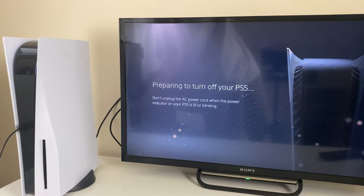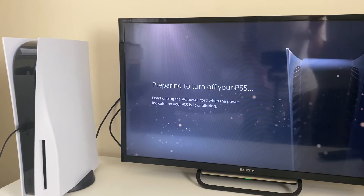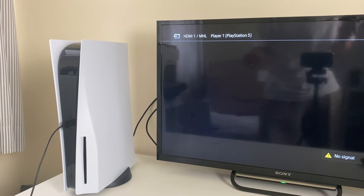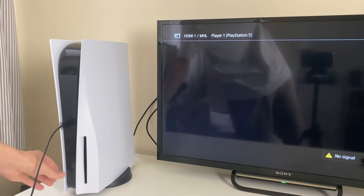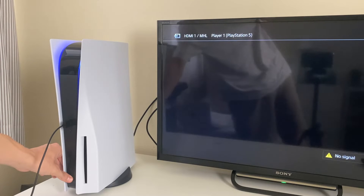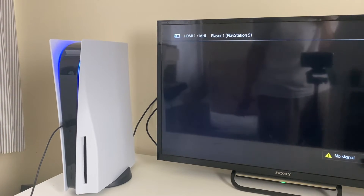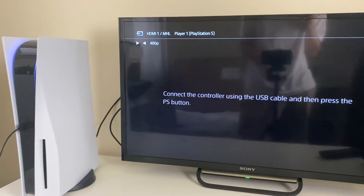Keep holding the power button to hear that second beep, then let go and it will say Prepare to Turn Off Your PS5 and then turn off. Wait for it to fully shut down — all the lights on the console will disappear and the fans will stop. To put your console into Safe Mode, hold the power button until you hear the first beep, keep holding until you hear the second beep, then let go.